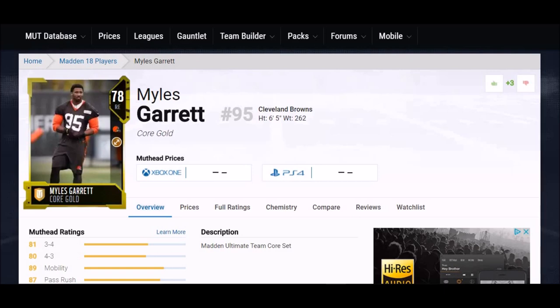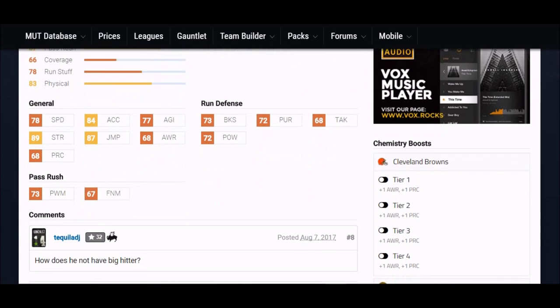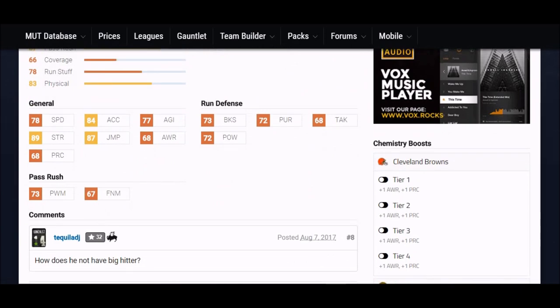Next up, we've got another Cleveland Browns player: Myles Garrett, the number one pick. They definitely did him good. One of the things that really stands out is his strength — 89 strength is one of the highest you're going to see at a defensive end. And the fact that he's a rookie is just outstanding.